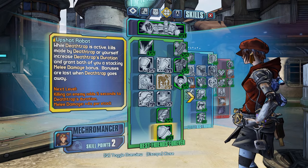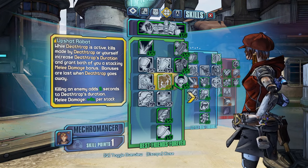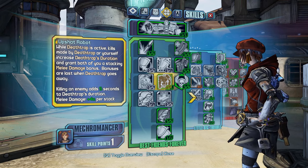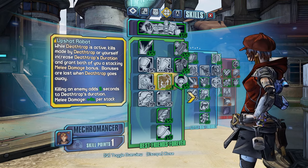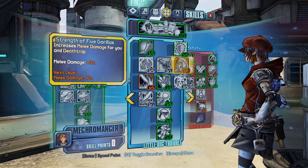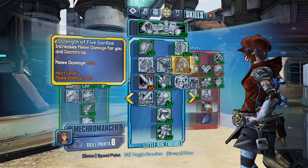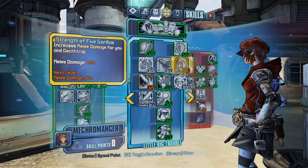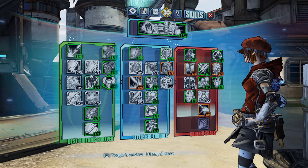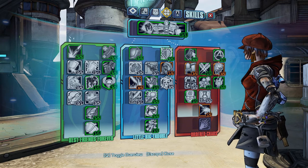At level 79, we're going to spec into Upshot Robot — a 1-point skill that increases Deathtrap's timer and melee damage for every kill you or he gets, allowing him to stay out for a really long time. Finally, at level 80 we're going to throw 1 point into Strength of 5 Gorillas. The Legendary Anarchist class mod buffs this skill, so we'll have 6 points here with that equipped. This skill increases Deathtrap's melee damage by 3%, but we're taking it because of the Legendary Anarchist mod. When we start Digistruct Peak there may be a couple of points that we move around, but the build as we have it should be fine at level 80.